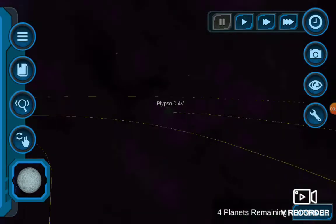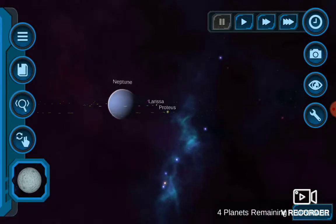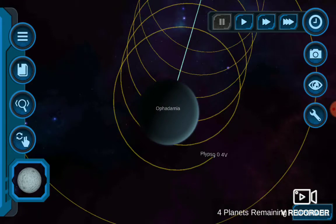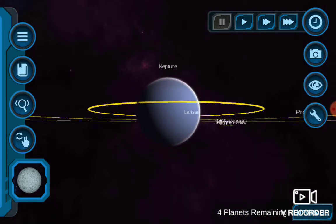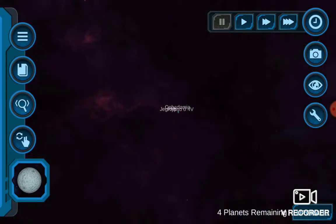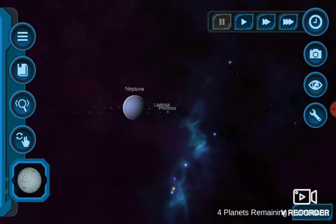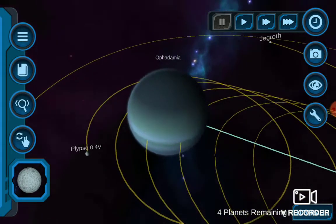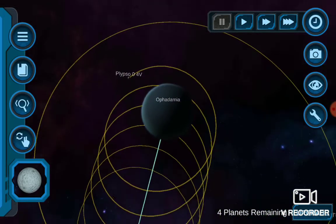For another simulation — this is a replay because the previous one was too ugly and inaccurate, so I fixed it with another one. Here's Neptune, Opidamia, and its moons. It might have a large moon system. Here's Opidamia heading towards Neptune with its moons.